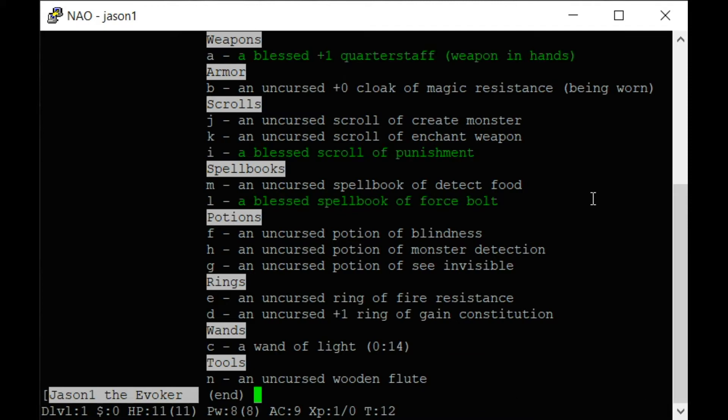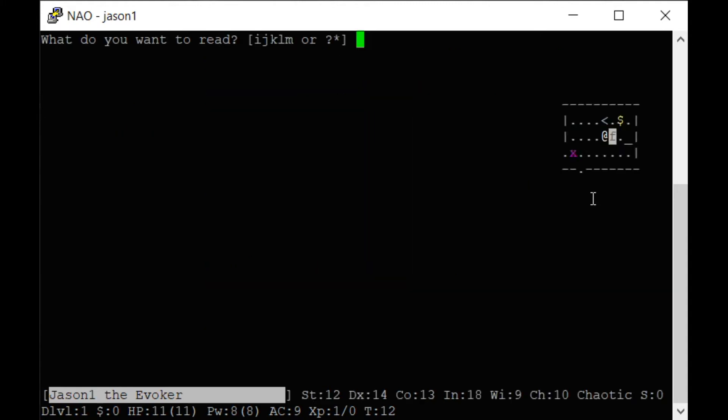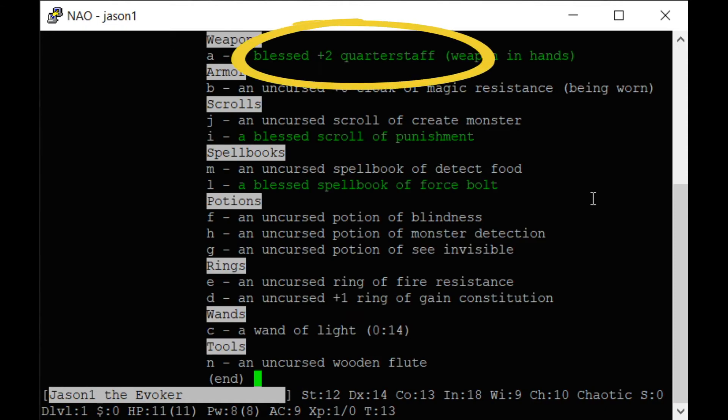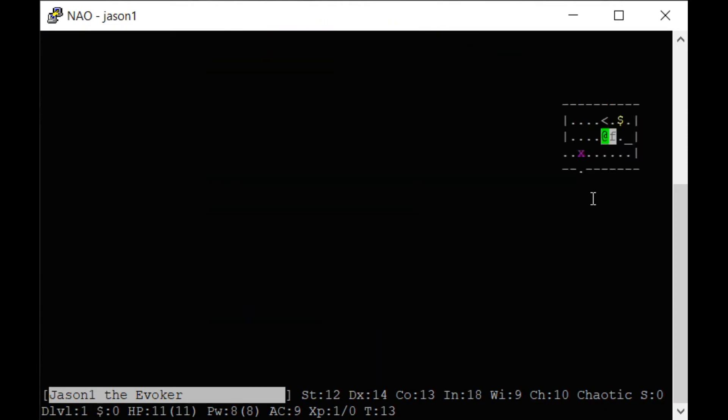You've got potions, rings — we'll go over those later. A wand of light will light up a room. I'm going to read the enchant weapon scroll to get my weapon stronger. I read the scroll, it disappears, my quarterstaff grows blue, and it's a plus two now. You move with the number pad — I'm going to attack that monster. Everything in this game is turn based; you attack by moving into the monster — I killed a grid bug.